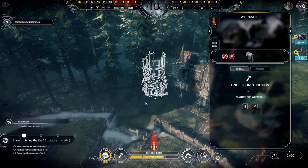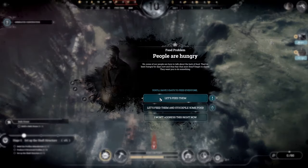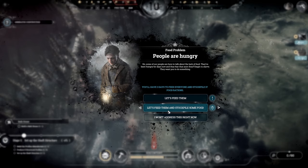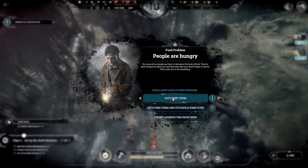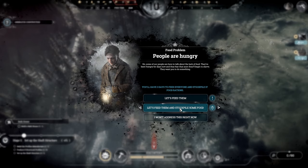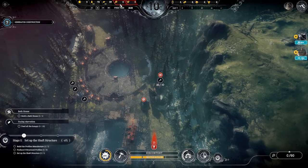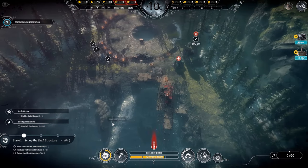Food problem! People are hungry — some of our people want to talk about the lack of food. They've been hungry for days and fear they'll begin to starve. I have three days to feed everyone and stockpile 37 food rations, or just three days to feed everyone. I don't think we need to overdo it — I don't know if I can stockpile 37 rations with more people coming. Let's just promise to feed them. Three days is more than enough time.